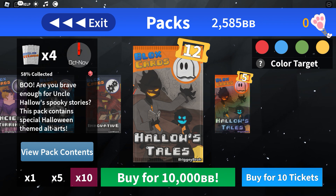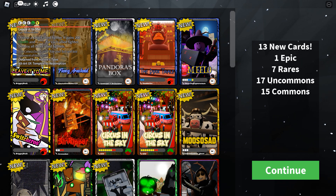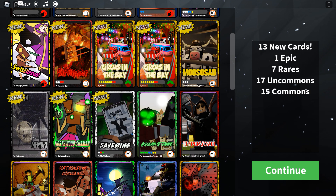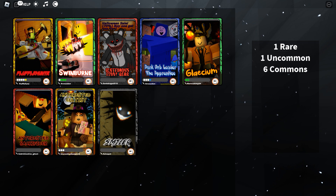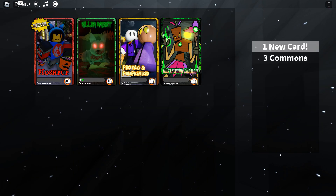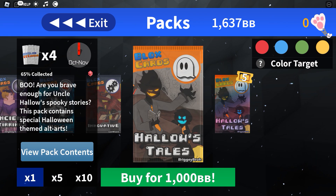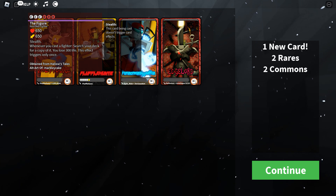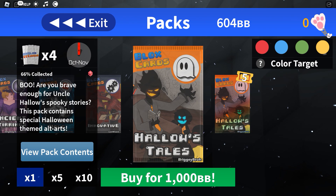So we have 12 left. Let's open them up. And we got — what is this — Leave it to Me. This is an alt art of Tempted by Redemption. The rest are just rares, commons, and uncommons. I may use a little bit of my in-game currency to get a few more packs. We got an epic Hushpup — very good. Hushpup is a very good card, honestly, very tanky. Is that a reference to Doors, the Roblox game? I think it might be.